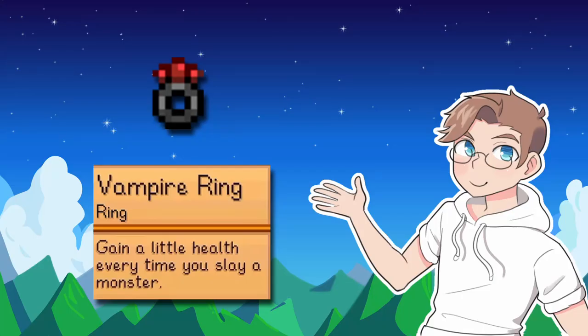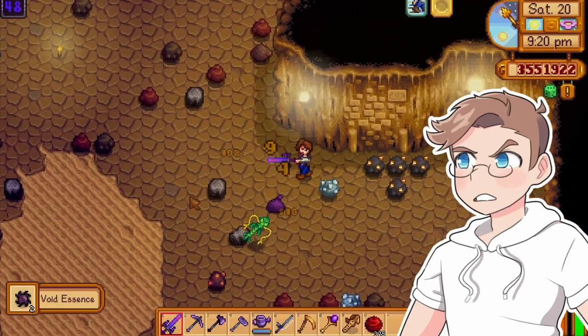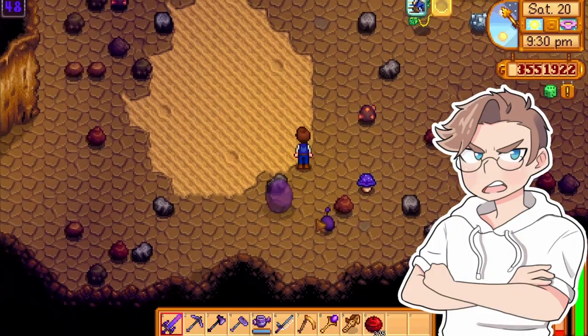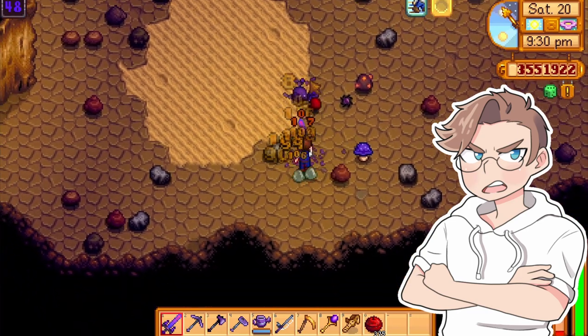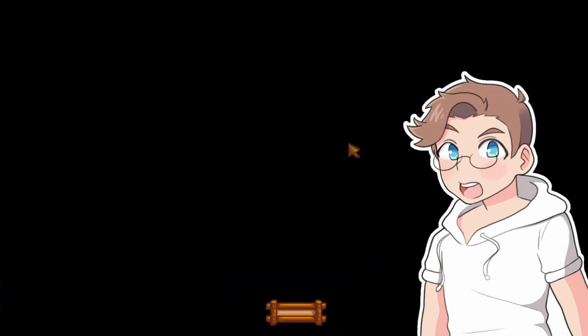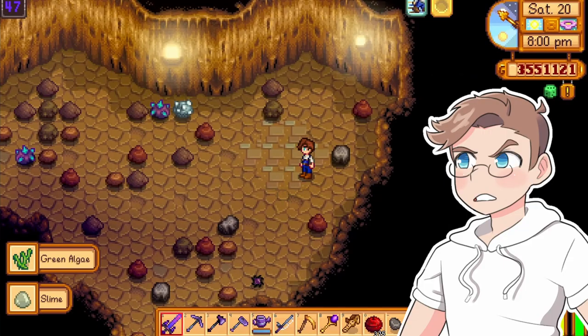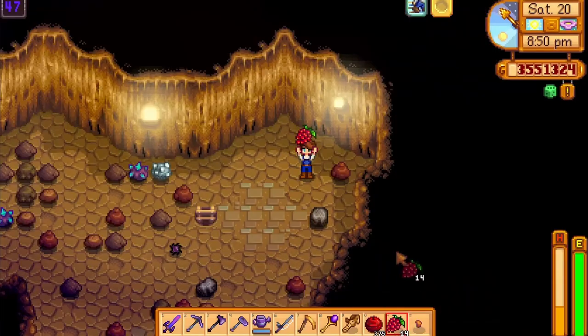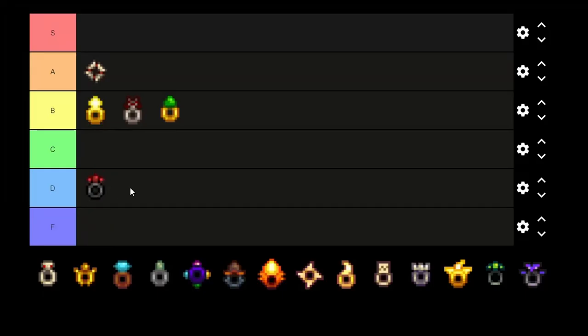Gain a little health every time you slay a monster — the vampire ring. Okay, hear me out. Knowing I'll regain some health by killing enemies definitely makes me a more confident fighter, but that's not a good thing because I get way too confident, get into way too many fights, and I die anyway. This ring is absolutely not worth it. I love the lifesteal idea, but 2 HP per enemy? If you take one hit from a serpent, you have to kill 10 enemies just to get that health back. Even in early game, salmon berries would be better for healing. Almost anything is better than this ring. D tier.